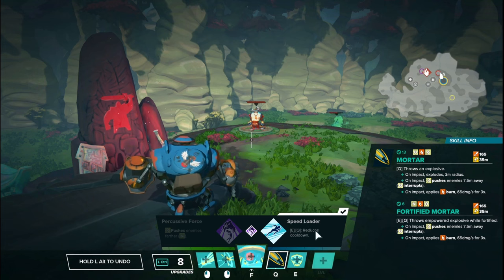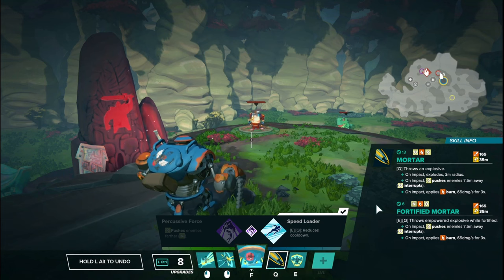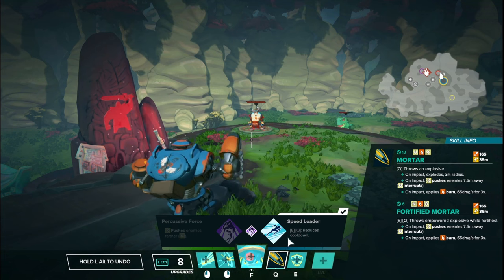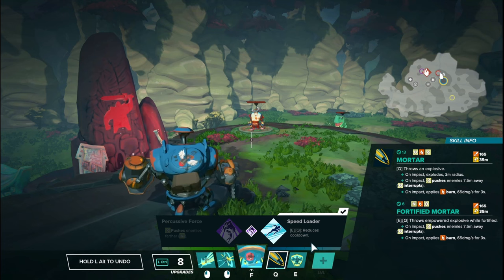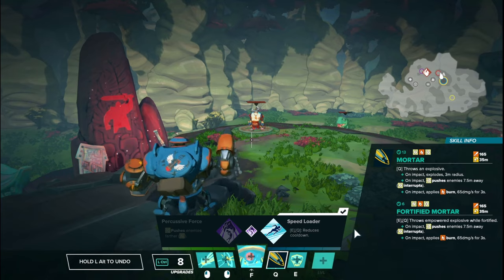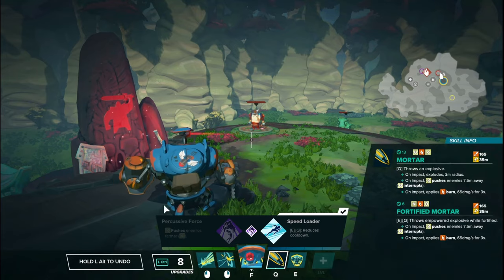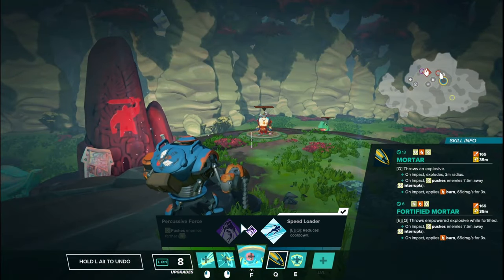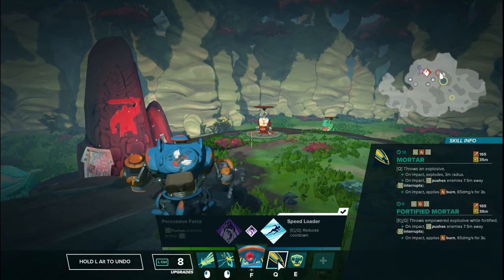Speed Loader — while Fortified, reduces the mortar cooldown from 13 seconds down to 6 seconds, more than half a reduction. Having a mortar every six seconds can really be powerful if you're constantly landing hits on two or more people. But generally you're better off just having more damage. Most of the time you don't want to push enemies away since if they're grouped up they're more susceptible to AoE damage. The other side of the tree is much stronger with higher damage output and roughly similar crowd control.